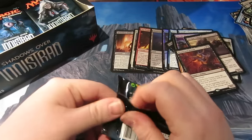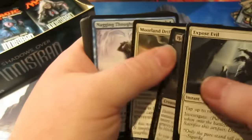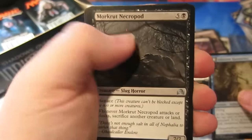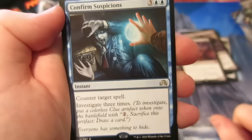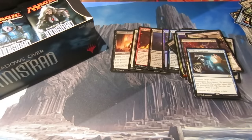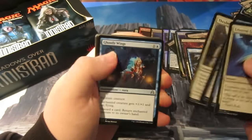I remember pulling one of those in my pre-release and in one game it basically killed me — I had mill cards in hand but it still managed to kill me. Maybe I shouldn't have played it in draft but it was such a big beater, it was a bit of fun anyway. Next pack: Baron Researcher, Malkuf Necropy, Essence Flux, Epitaph Golem, and our rare is Confirm Suspicions — counter target spell for five, but it lets you investigate three times. Investigate means you put a clue down and pay two to sacrifice it to draw a card. Quite an expensive counterspell, probably won't see play, but a good EDH card.